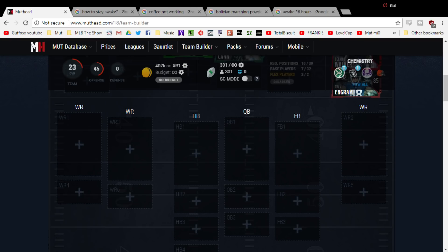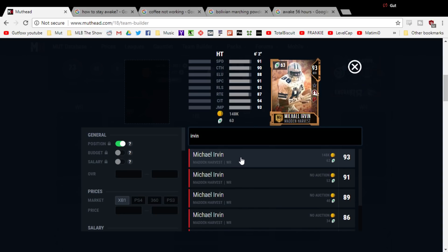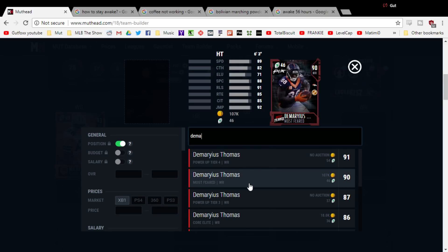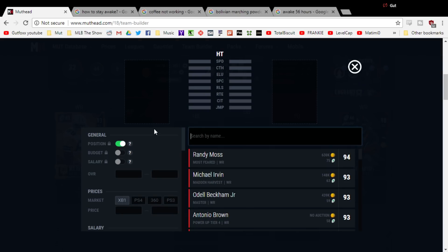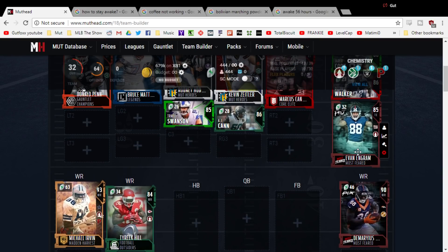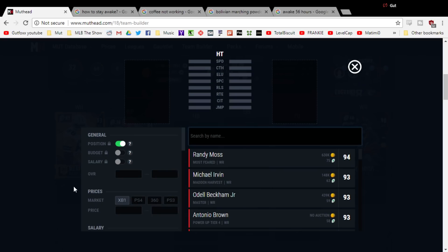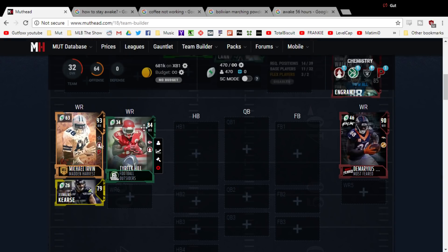Moving on to wide receiver: this recent Thanksgiving content gave us the best-priced top-end receiver in the game — Irvin for only 148K. That has to be on the squad; he's a solid run blocker. Along with Demarius Thomas, another great cheap Most Feared card: 89 speed, good run blocker, 90 overall for only 107K — he's got to be added. Your squad is going to be run-focused. If you have a third wide receiver out there, you're passing the ball; if not, put your second tight end in and run the ball. You need somebody fast underneath to catch drag routes, but you can take Jermaine Kearse if you want another run-blocking receiver option.